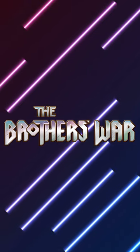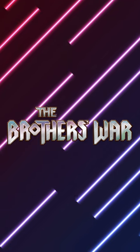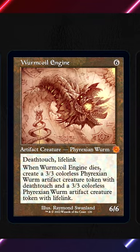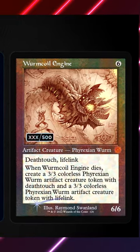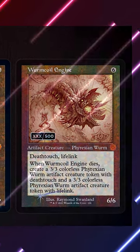My favorite thing about all of these is that both versions of the art are available in draft set and collector boosters — it's not exclusively trying to get you to gamble your money on collector boosters. However, there are going to be double rainbow foil versions of the schematic ones that are only 500 in existence for each one, and they're numbered on the card. Those will be in collector boosters, so now we have lottery cards too.